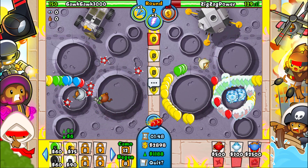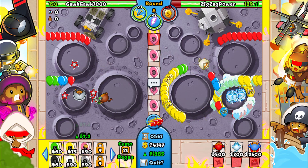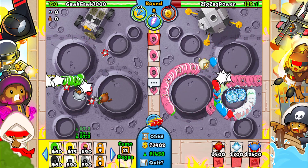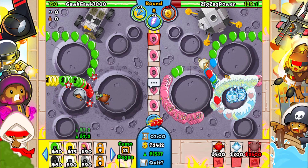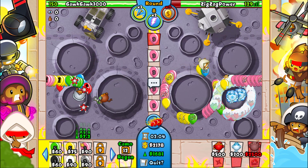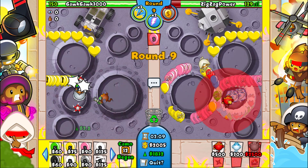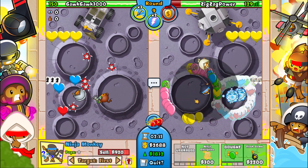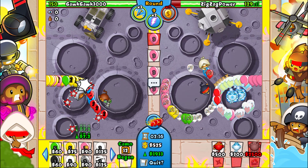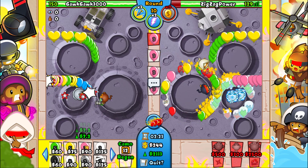Switch over to pinks — okay, 1.3k eco, so he definitely has a cobra which he's gonna pull out pretty soon. Love to see it. But we're doing fine against these pinks. I'm kind of thinking of going for a flash bomb or something. I could go for it over here — there we go. That should help out a bit with all the white bloons that he's sending.